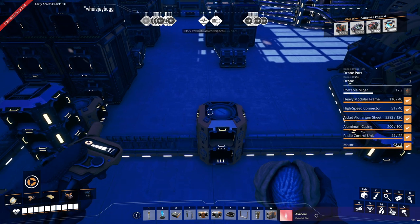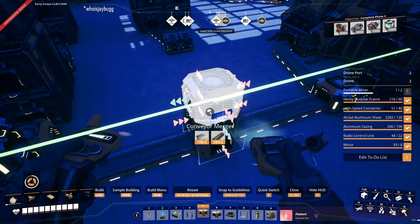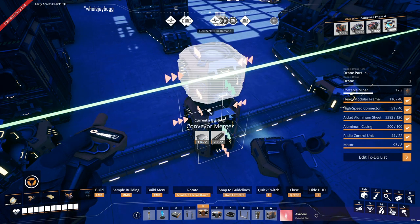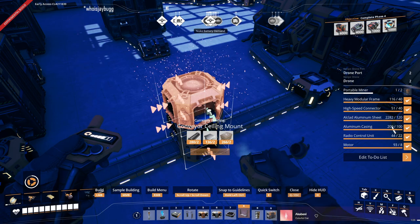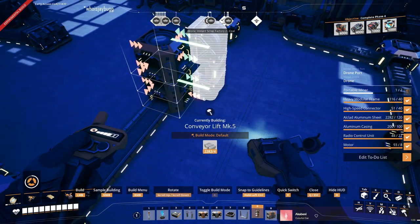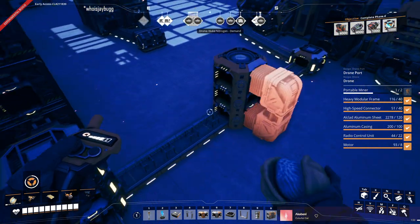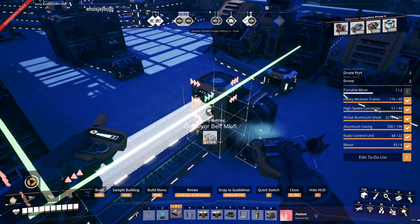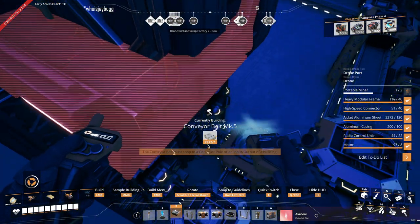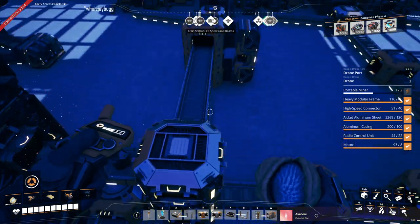So we wanted to set this guy up — you're going to receive and then output this way, and then we could just lift you straight down to the level that we want, then connect you straight across. And now we can tap this additional level.